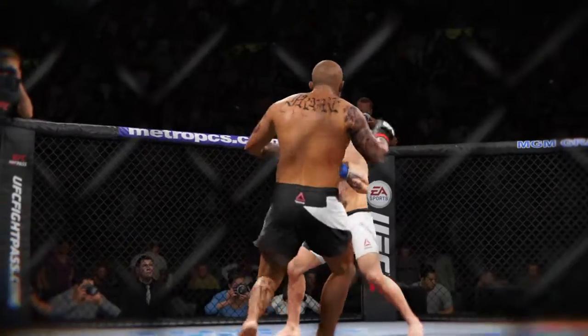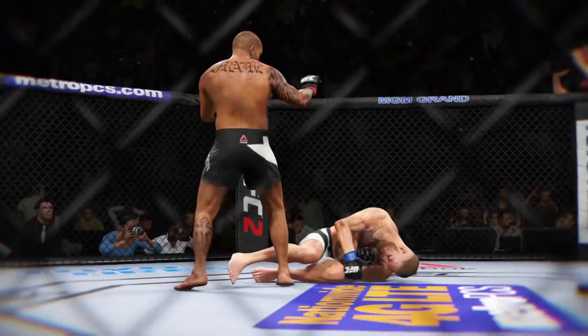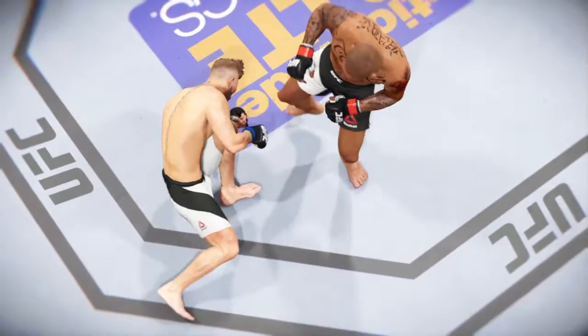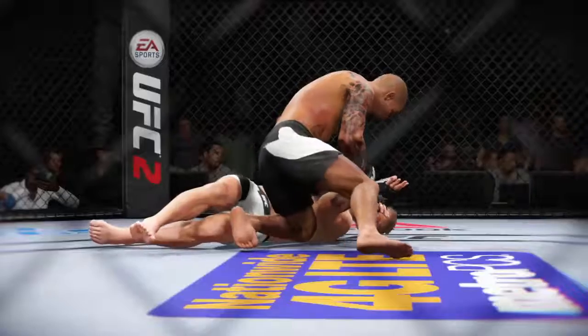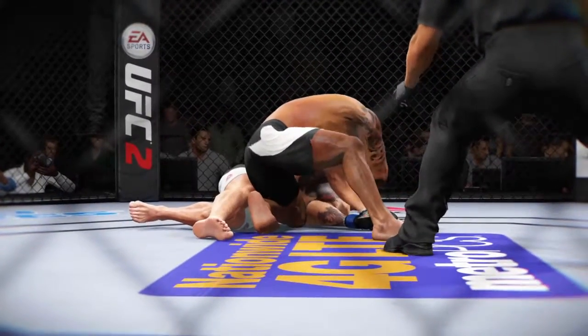Let's check out the action on our fight replay. This is the shot that drops him — perfect technique. He's clearly in big, big trouble. Let's take a look at it from another angle. This is the one that causes the knockdown and the subsequent follow-up strikes for the knockout.